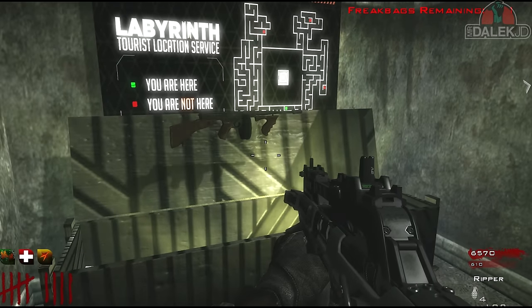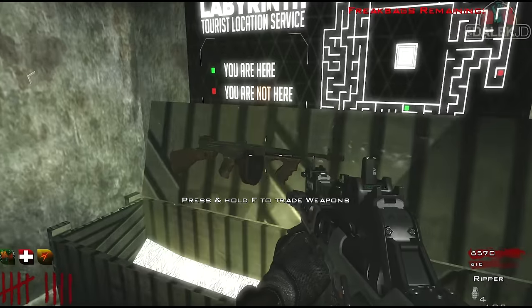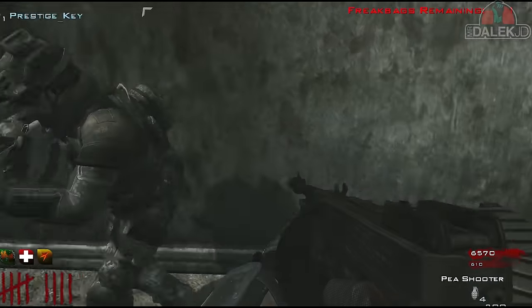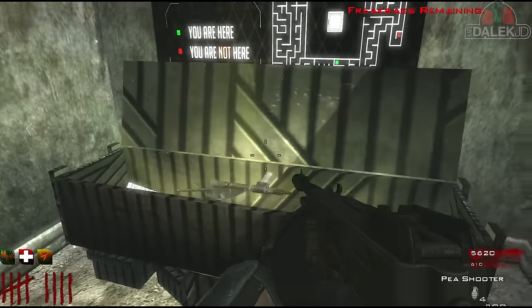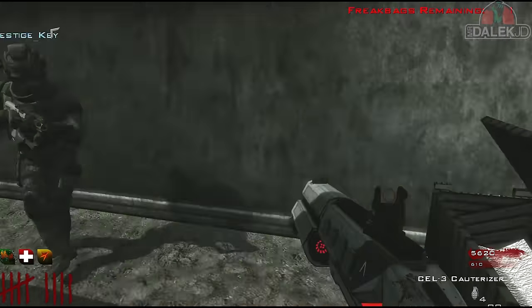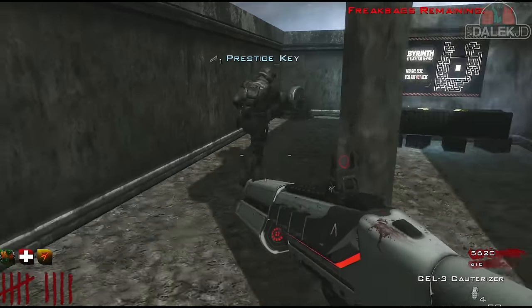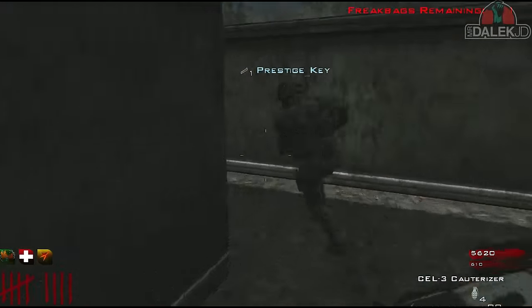One more spin, and then we'll start going through the map. Cell 3 — let's go! Oh yes! We're going to need that. Let's start doing the Easter egg. There's an Easter egg? Yeah. Oh my God, I'm learning something new every day.